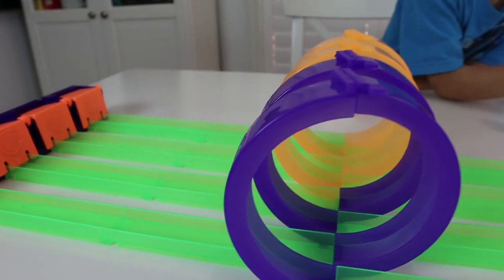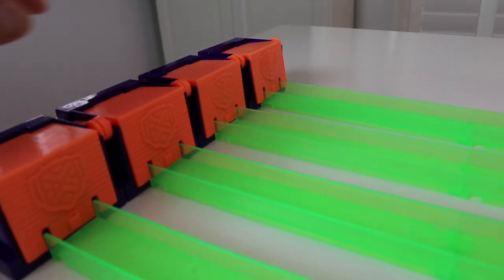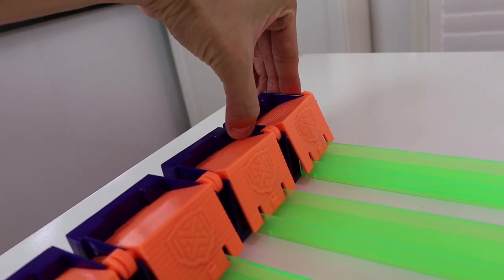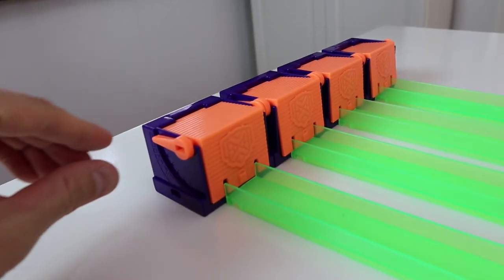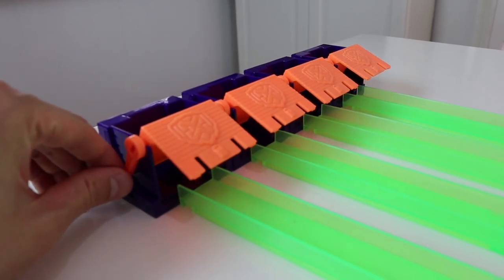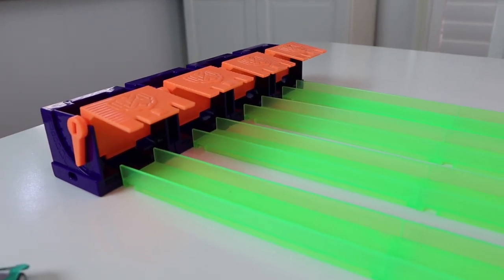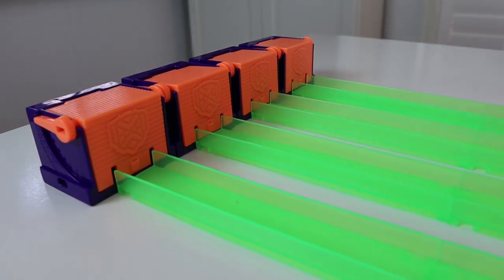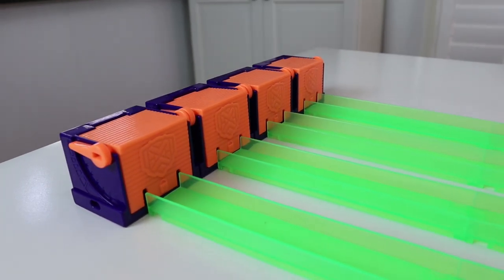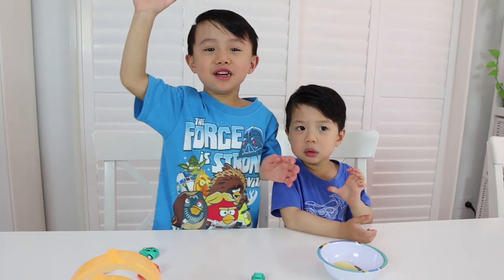It took us a while but we figured it out once we decided to read the instructions. Look how cool this is — there's a nice straight drag strip that goes into these garages all joined up. When you're racing, keep the garage in position and whoever goes in first shuts the garage door, meaning any other car is going to slam into those garage doors and get rejected!